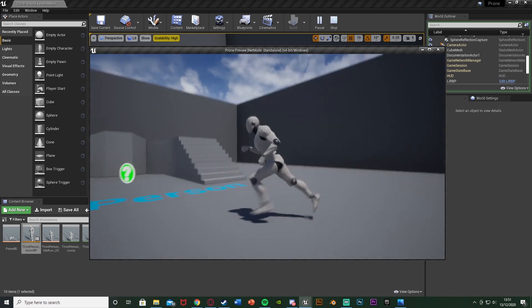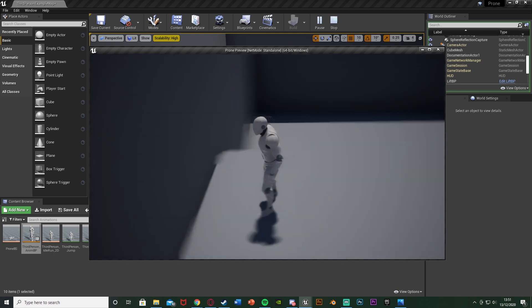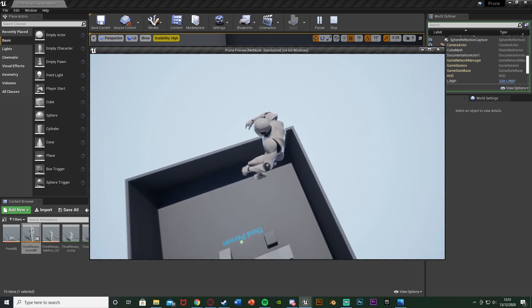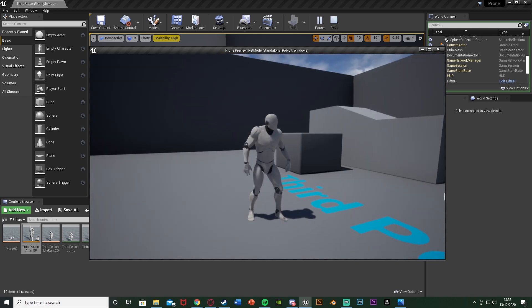Obviously from that height you'd probably want to kill the player and have fall damage, but for this tutorial I'm just showing you how to have that hard landing animation. So thanks so much for watching, I hope you enjoyed and found it helpful. If you did, make sure to like and subscribe. Thanks so much for watching and I'll see you in the next one.